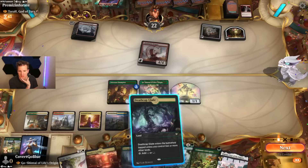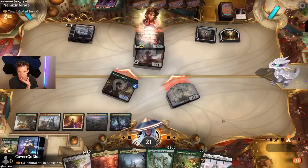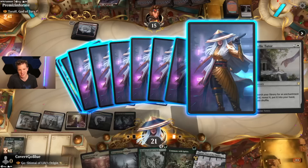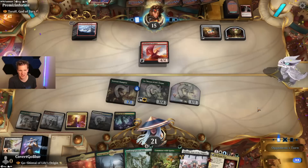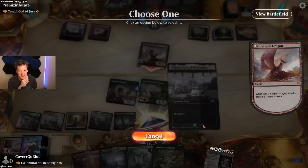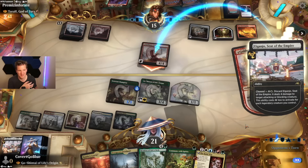Do I just try to ignore this Goldspan or do I Iganjo it? They'll definitely attack with it — no way they don't. It's a good chance to get off an Idyllic Tutor but we miss the card draw. Idyllic Tutor for Elspeth Conquers Death or Commie War — oh, Commie War card! Then we Iganjo this dragon, hopefully before they use the extra mana. Good choice — oh my god, triple damage!